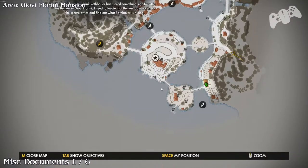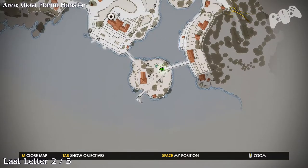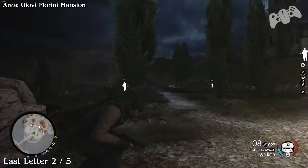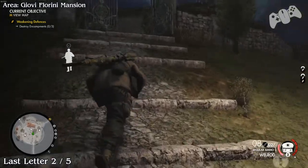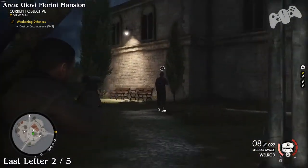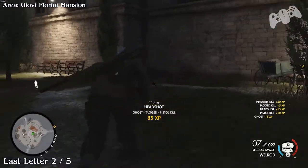Once you head into the house go left and you should find the document on the side - that'll be one of six. Once you go across the bridge there will be another last letter. There'll be a German - normally he's up here for me but he may be in a different area for you. He should be up here in the middle next to the building; he is the only one that's up here anyway.